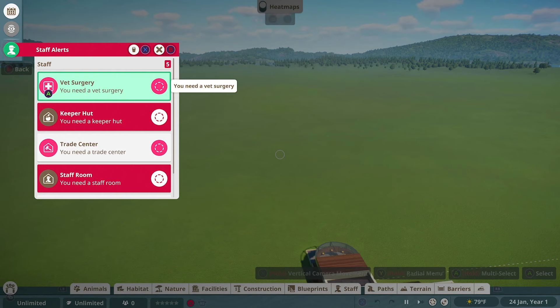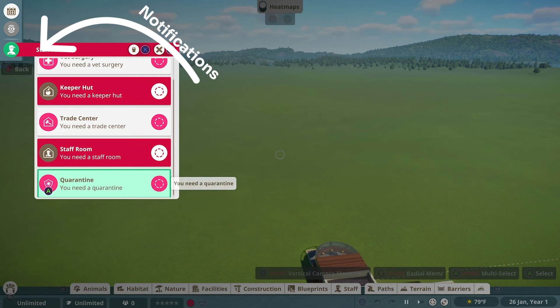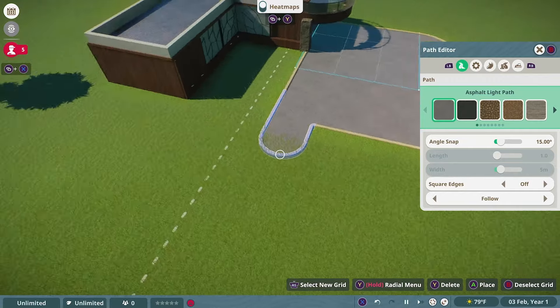The first thing you want to do whenever you start any type of zoo in this game: look in the top left and you'll see a notification saying you need five things — a keeper hut, a trade center, a staff room, a quarantine, and a vet surgery. Find a place to place all of them. Start by branching off of the path you get at the start of the game. All of these buildings have negative impacts on guests, so keep them a little ways away from the guest path.